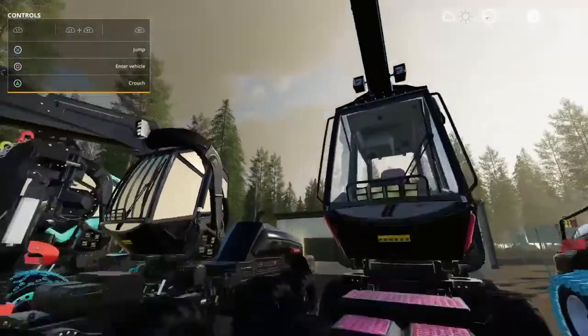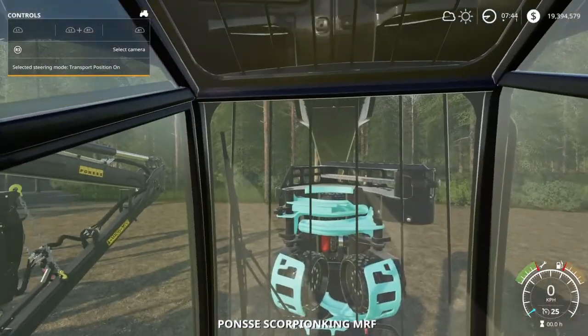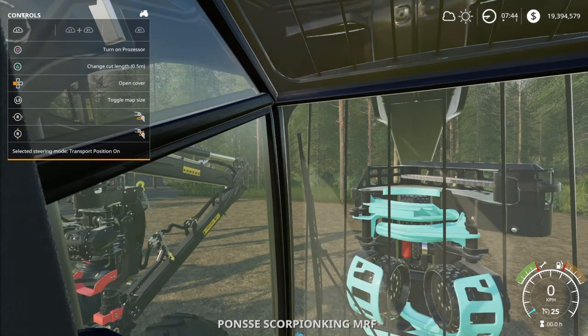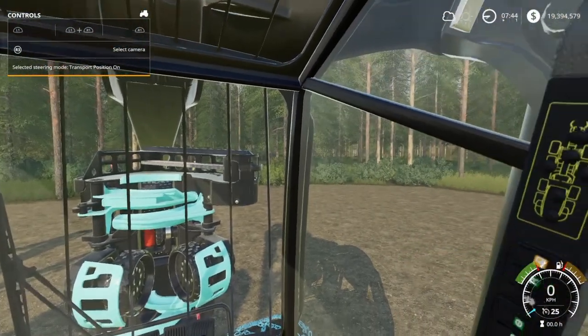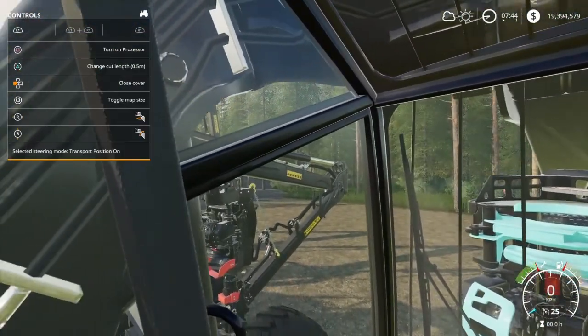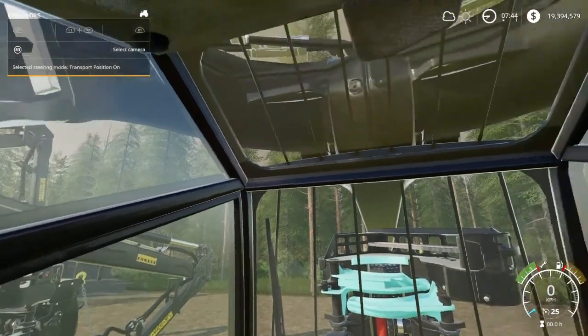We're going to take this pink one here. If you look inside, they have what they call the sun protection — the open cover. It lets the sun in. If the sun is too bright, you can close cover and it puts the shades back on.